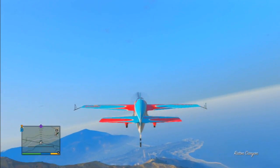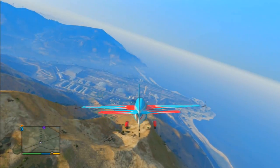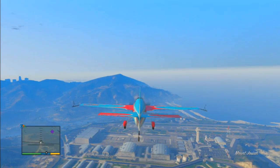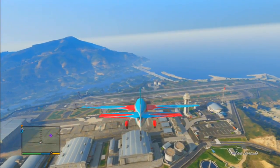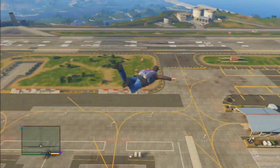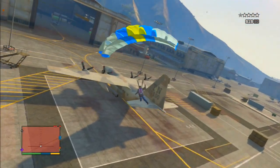I used the cheat to get the stunt plane and a parachute, so I'm parachuting in. I didn't even get armor because if I'm getting in the jet in time I probably won't need it. If you're getting in the jet and you're being shot at and losing health, you're not making good time and the military trucks and tanks are going to be on you pretty soon.